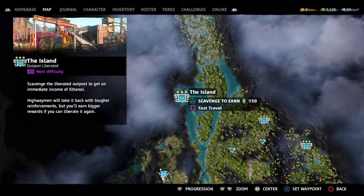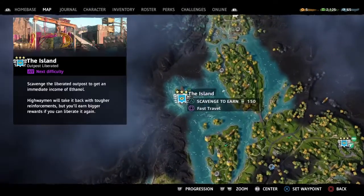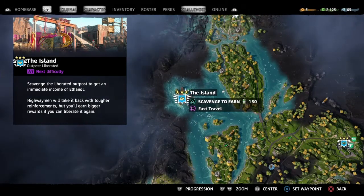You're gonna come up to here — this is the island. It's an outpost, and you're gonna get 3 stars on it just by liberating it. I have 2,000 ethanol at the moment.